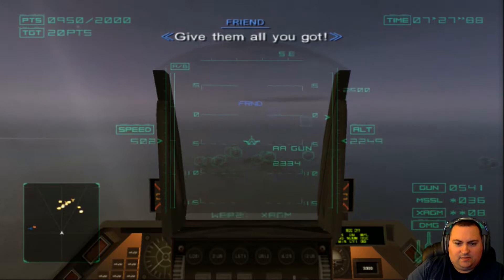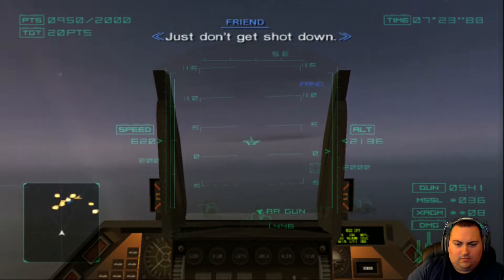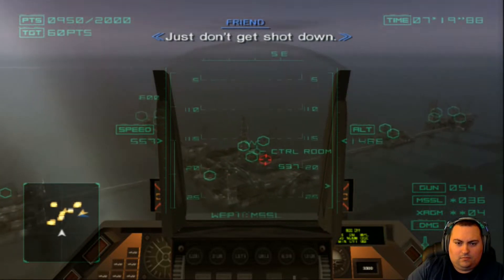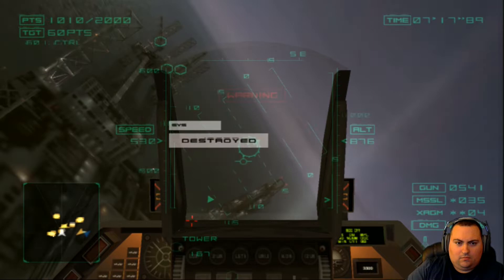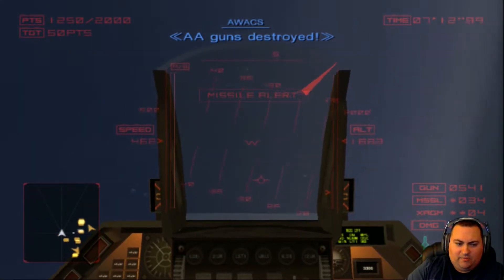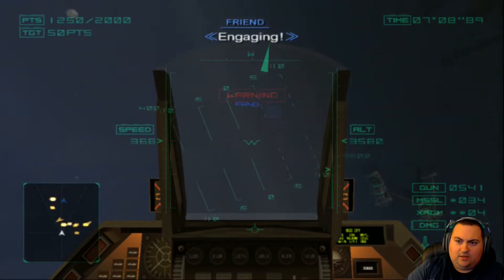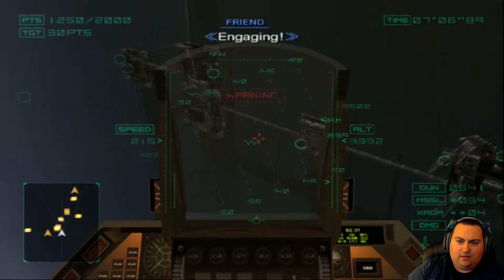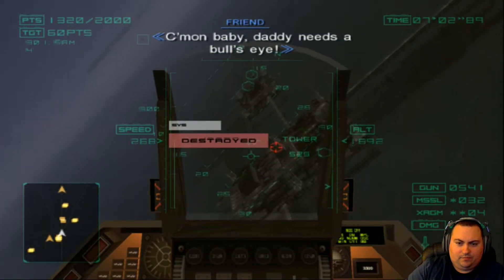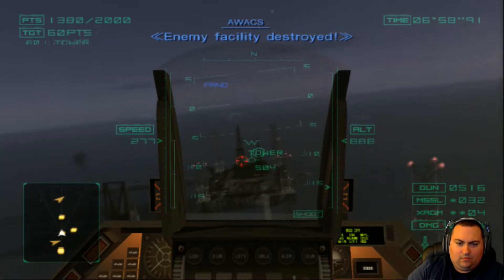There are some AA guns. Where did that missile come from? I can see the missile on the radar, so I know what launched it — there is a SAM site right there. I'll take that out. Daddy needs a bullseye. SAM destroyed. Enemy facility destroyed.